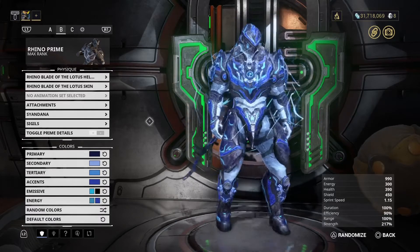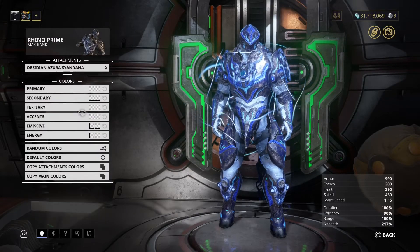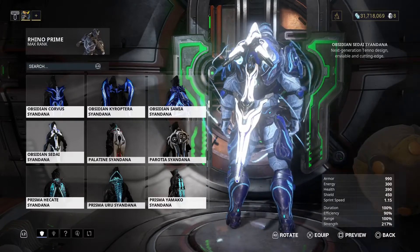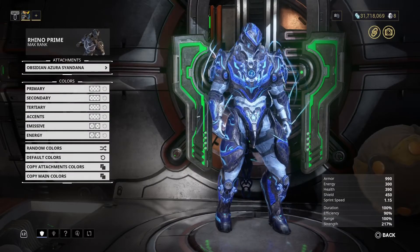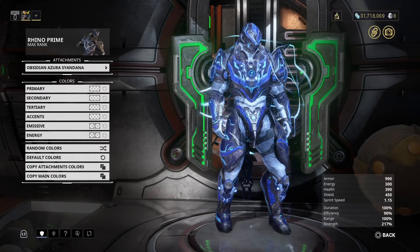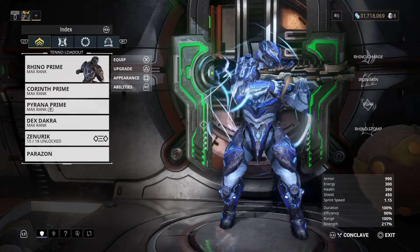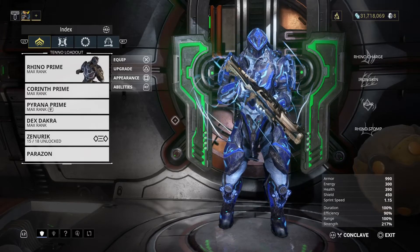So there you go — I've done the Obsidian fashion frame colour scheme to the best of my abilities based on Obsidian Azura. I wouldn't do it on the other Obsidian skin. As for that other one — it's too white, too bright, and too loud to be Obsidian. So, you know, maybe Digital Extremes — can you give Rhino his Obsidian skin, please, in original colour? That would be nice.